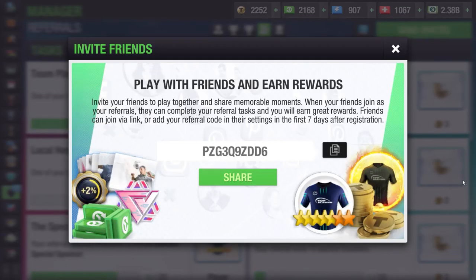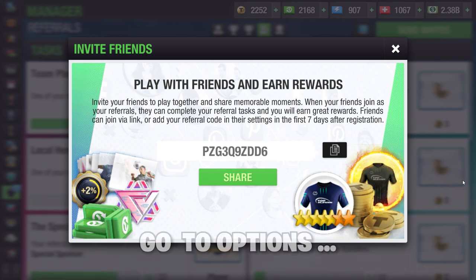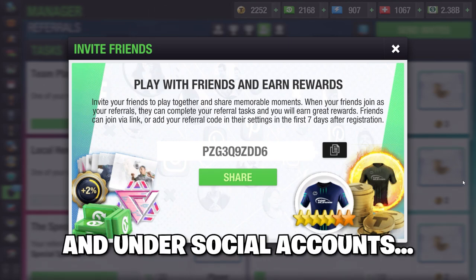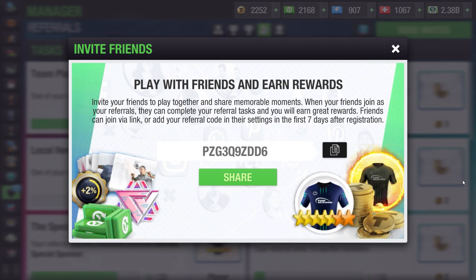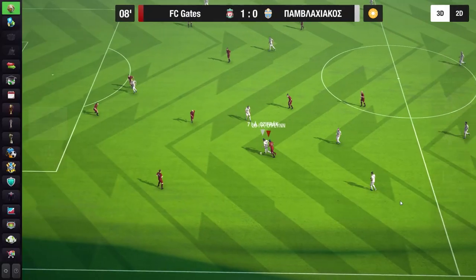Before we get into the video, I would really appreciate it if you use my referral code. To use my code go to Options, then Settings, and under Social Accounts copy and paste my code — it will be in the description below. It helps us both out on the game and you can use it within seven days of joining.